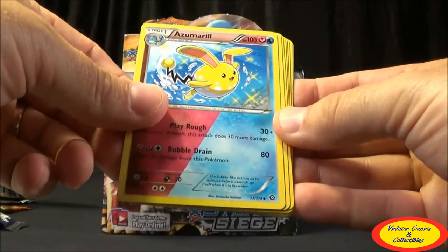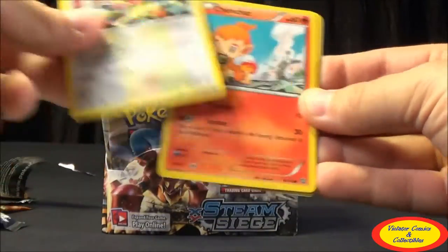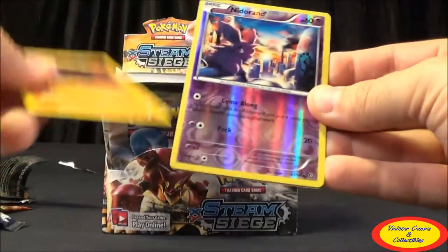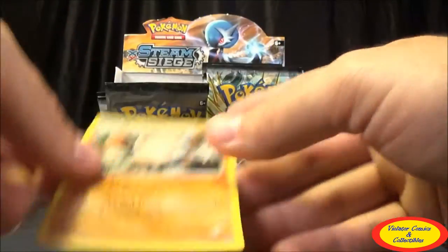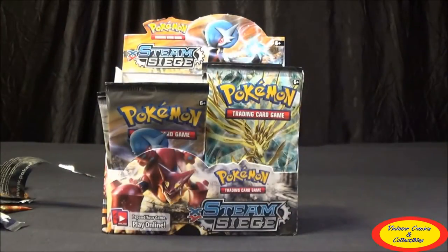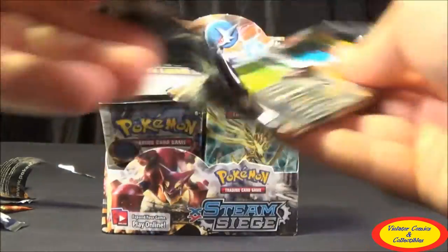Eleventh pack: Special Charge, Zweilous, Lampent, Litwick, Hoppip, Meowth, Chimchar, Nosepass, Nidoran Male Reverse Common, and a Primeape Regular Rare. Still only one EX so far, which is pretty disappointing for all these packs. We'll see if we can come back.